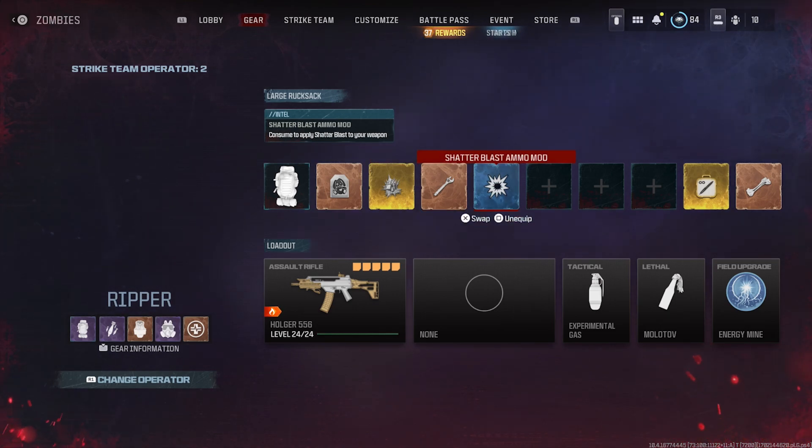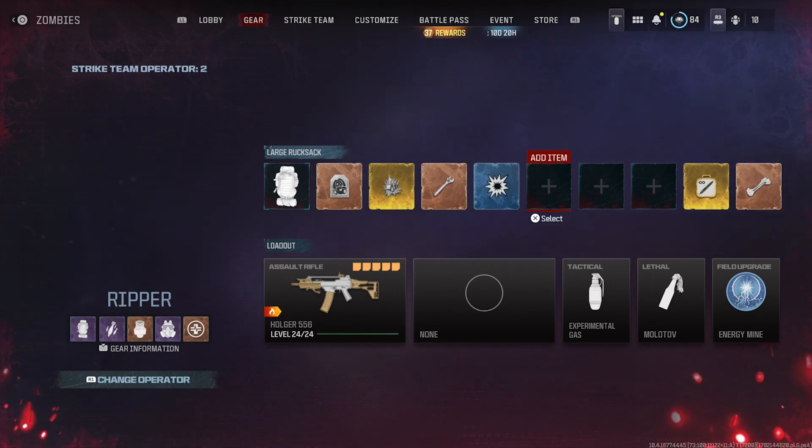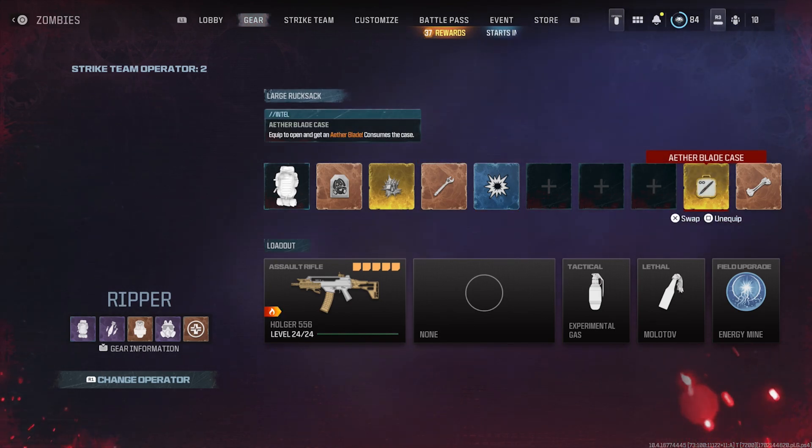Then we have the shadow blast ammo mod. The reason I chose this specific one is because the boss does have armor when you shoot it, so this mod helps deal with that and also handles crowd control. For the other two classified items, I have them listed last because they aren't mandatory. The ether blade is a plus since it instantly kills a couple zombies each time and you can use it for the rest of the game.